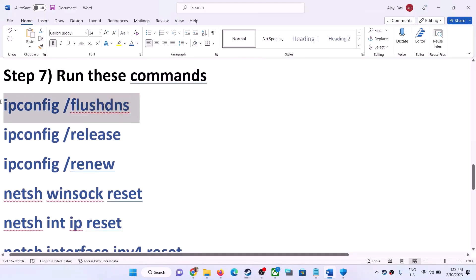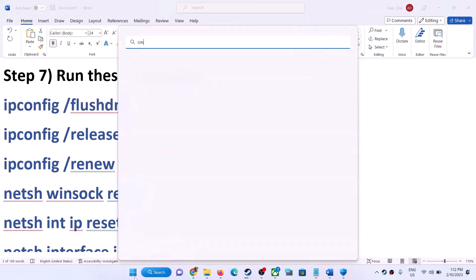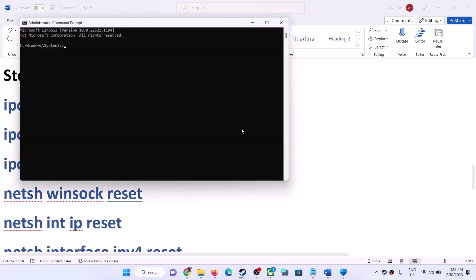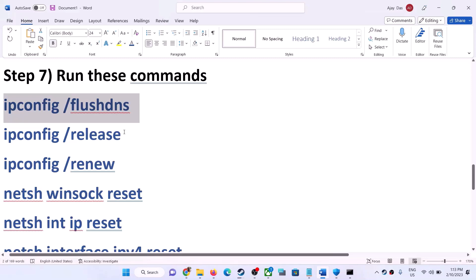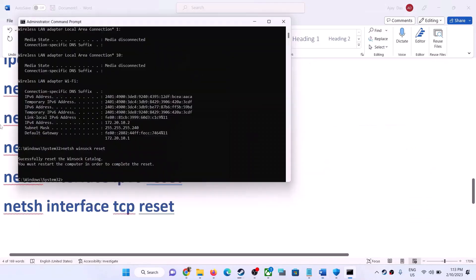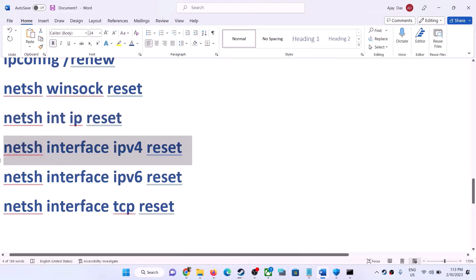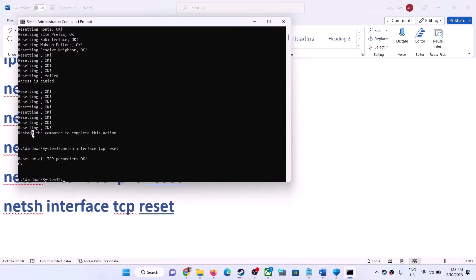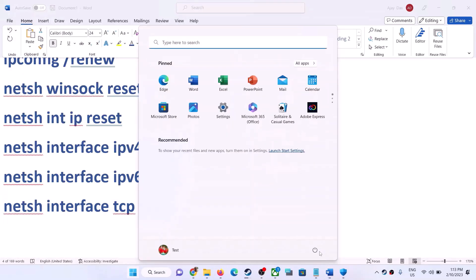The next step is to run network reset commands. These commands are provided in the video description. Copy each command one by one, open Command Prompt as administrator by right-clicking it in the search results and selecting Run as Administrator. Click Yes, paste each command, and hit Enter. Once done, restart your computer and then launch the game.